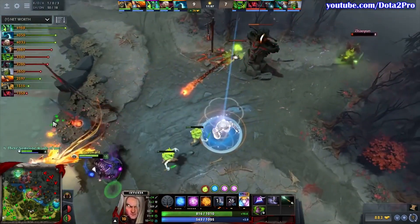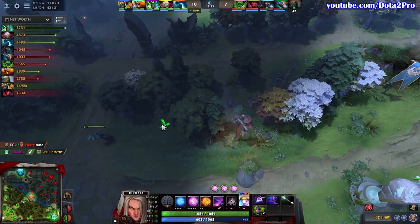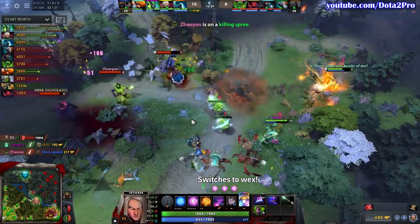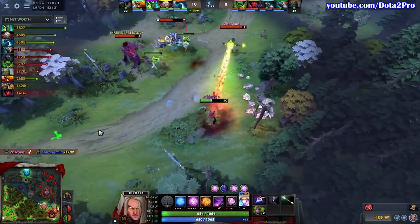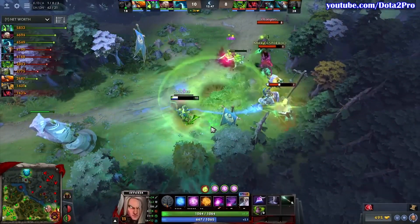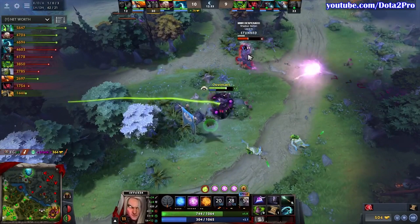Even though the tower was pushing and he could maybe take it, Sumayo rotates bottom — this hero doesn't pressure towers as well, but Sumayo also didn't want to start a fight since there's so much counter-initiation on Dire. With this fight already happening he can just go there, and Tornado-EMP is always a good way to start a fight if more than one target is present. Even though the tornado is dodged, with Cold Snap Sumayo gets his first kill.